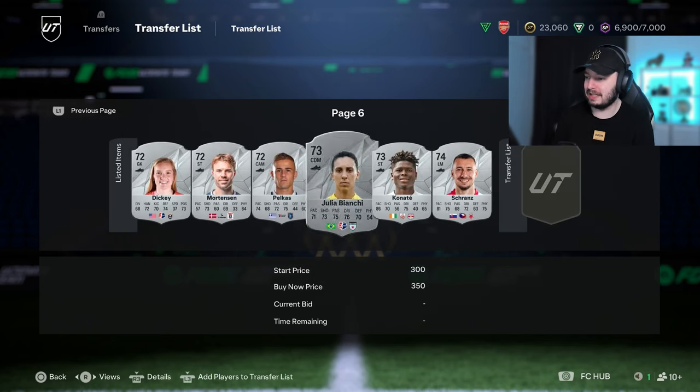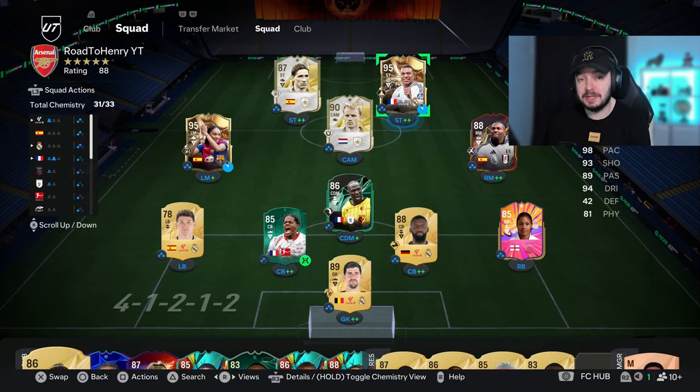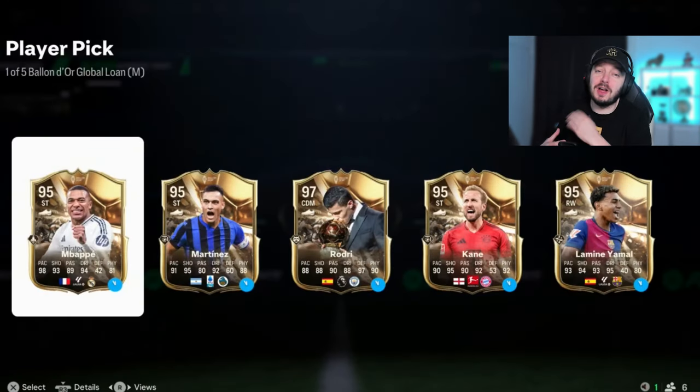We're still selling dupes and slowly getting some profit. We have a few packs to open, but before showing the packs I want to quickly show the team. I had to choose the Ballon d'Or players already, but I made screenshots of the player picks. I wanted to open bronze packs while investing in silver, so I had to get rid of them - I made a screenshot of it.